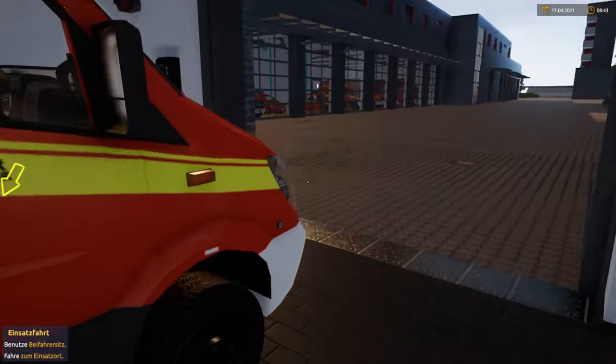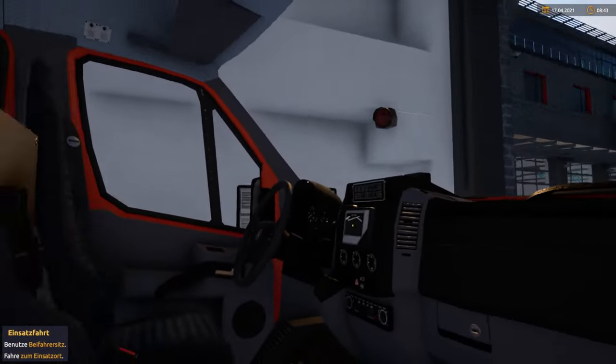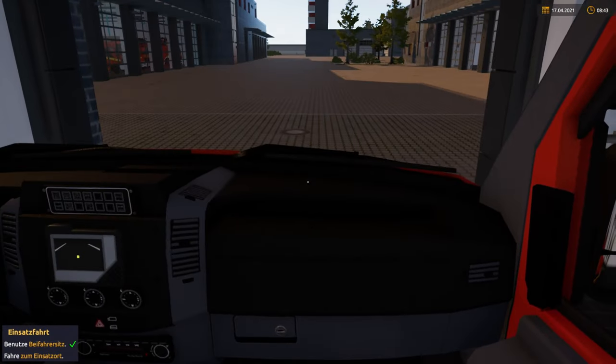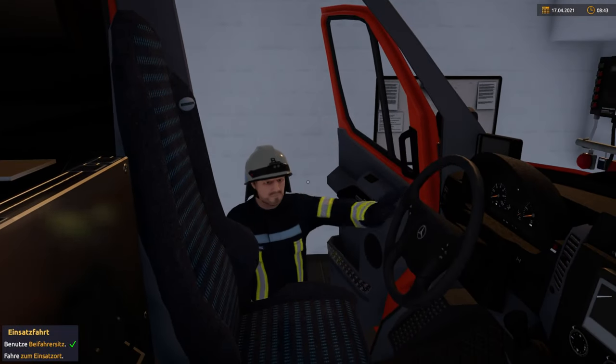With that introduction, welcome back to another new video on my channel Train Teacher. If you enjoy the videos here, please make sure you subscribe to my channel. We got a new dispatch in our emergency simulator — a burning car on a highway.